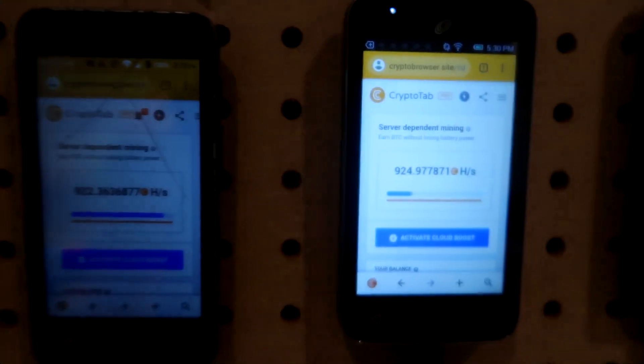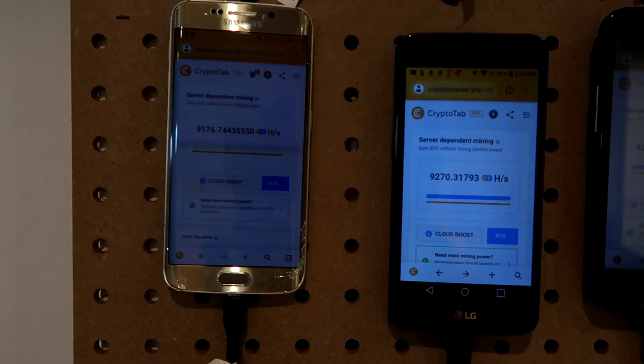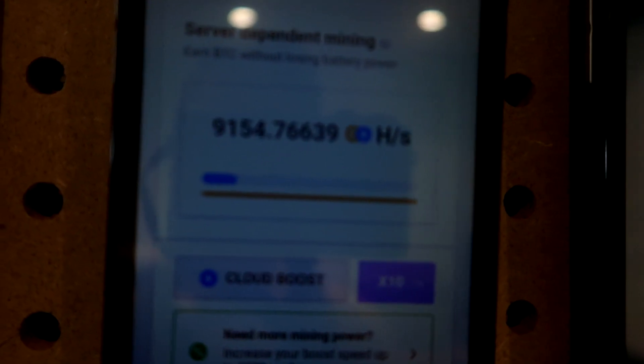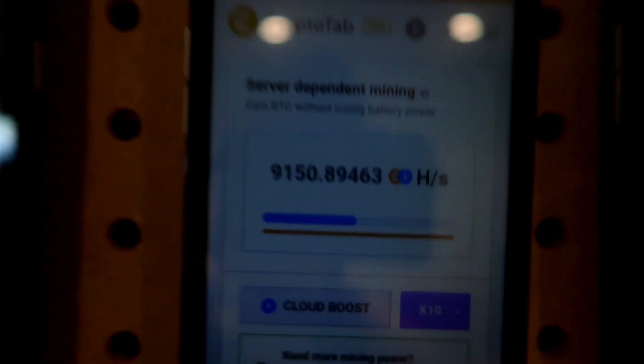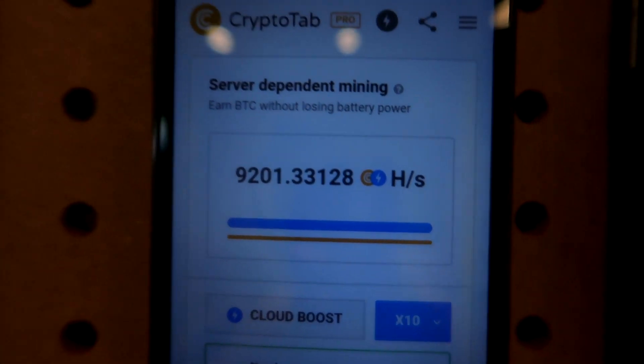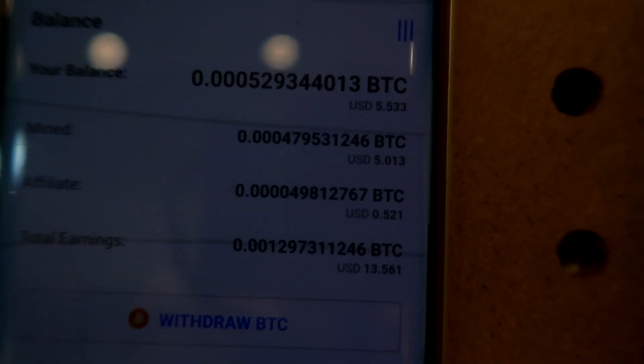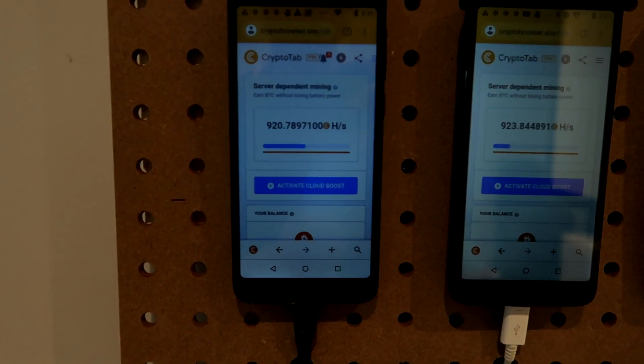So guys, you might have noticed that recently your hashes per second for CryptoTab actually went up. Personally, I'm not too sure, but I'm pretty sure CryptoTab just made it look like we're actually making a lot of money. In fact, I'm earning pretty much the same amount as before. As you guys can see, this phone right here is sitting at five dollars and fifty cents, so we're making around 50 cents a day across each five phones.